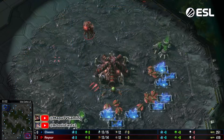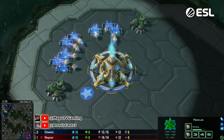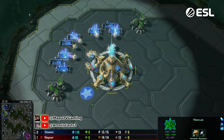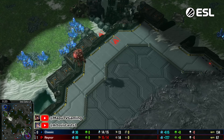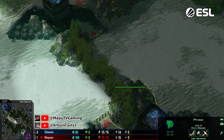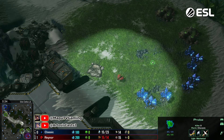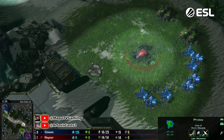Now let's hop into map number two. In the bottom right we have Raina up one-zero - beautiful engagement there in the last game. In the top left we have Classic, a little bit out of position unfortunately. He wasn't gearing up the army he needed against the lurker push. He had a lot of immortals but everything was out of position - no flank setup, sacrificed a lot of zealots for a counter-attack that didn't do anything, and then got flanked by those lings. Beautiful play there by Raina.